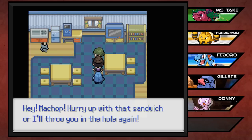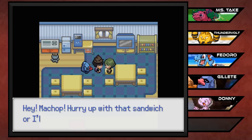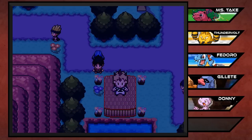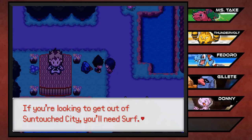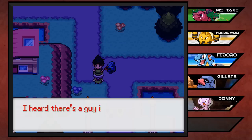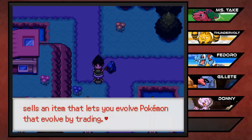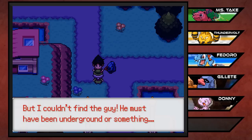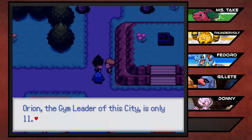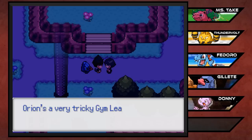'Hey Machop, hurry up with that sandwich or I'll throw you in the hole again!' He's too tired to speak. This man needs to learn a lesson or two from our poop hat - that is not how you treat your Pokemon. If you're looking to get out of Sun Touch you'll need Surf, but I heard you could get a replacement for the HM somewhere - so just like in Zeta Omicron looks like we're going to have some kind of surfing solution. Orion the gym leader is only 11. He's a bit imaginative but he's a damn good battler. If he's 11 then I'm 11 - that's all I'm gonna say.